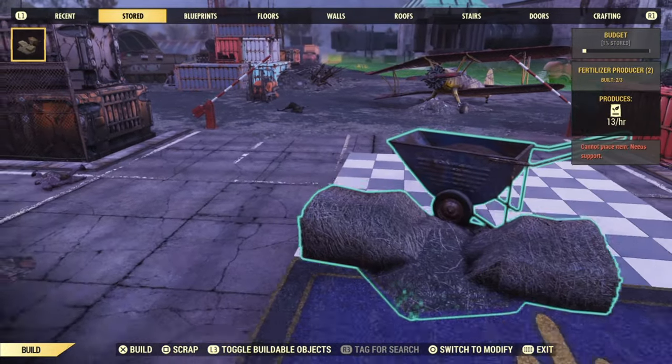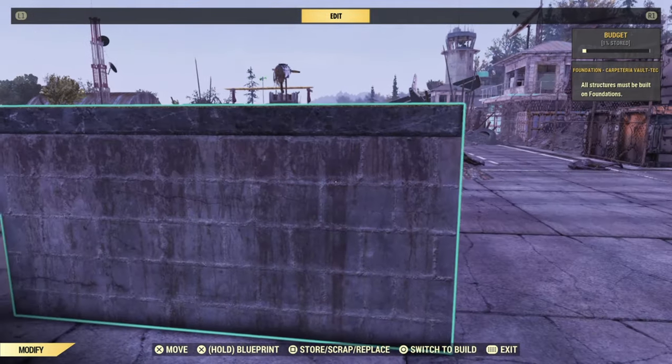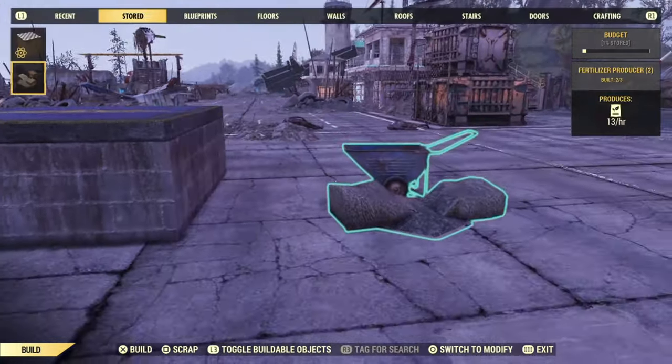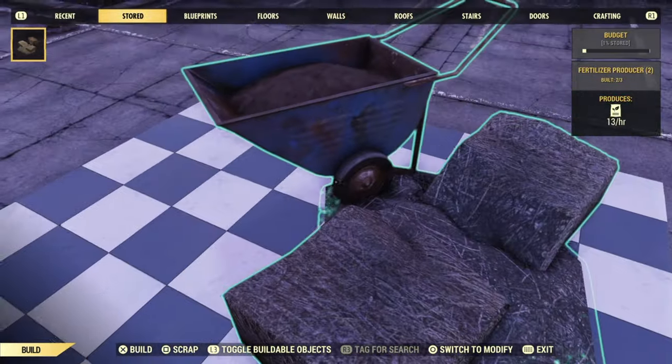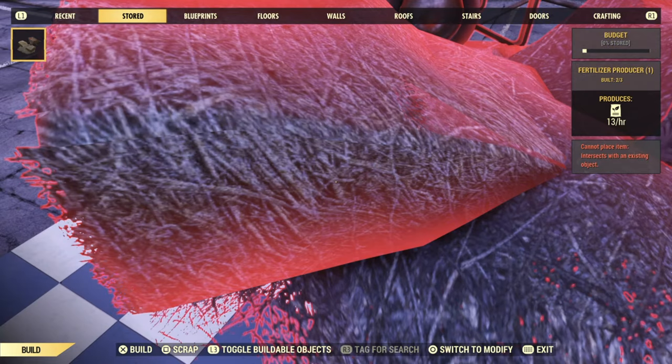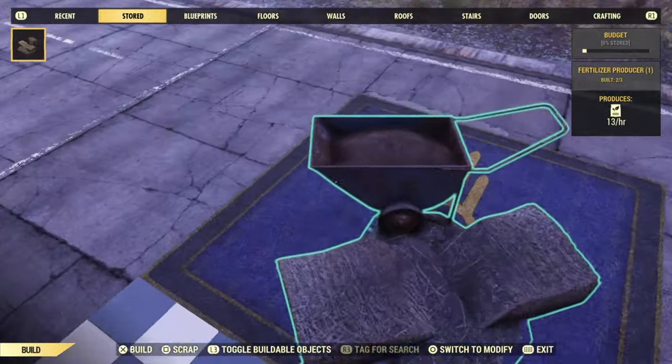Let's go back to what we were previously going over, which was the foundations. We want to lower down the next foundation and just lower it down a little bit. You can lower it down all the way but I tried not to do this so that it does not hit the floor of the actual in-game world. From there you'll notice that you can place it on the Brahmin.